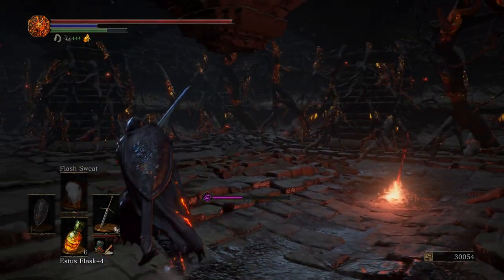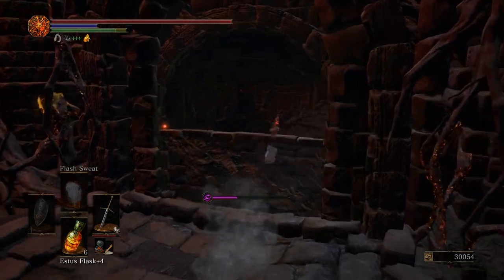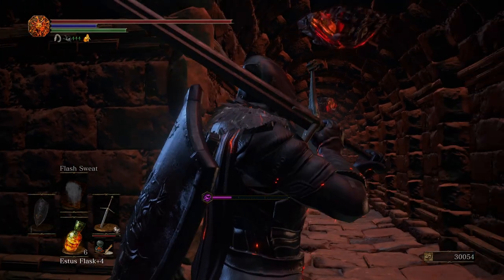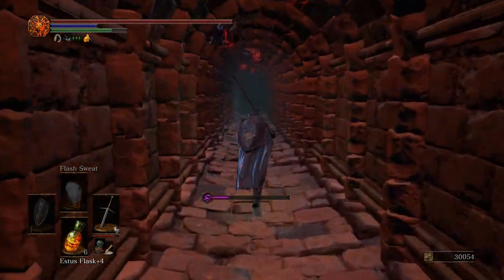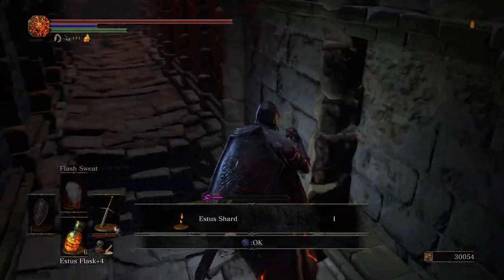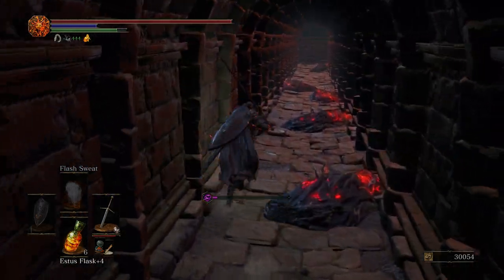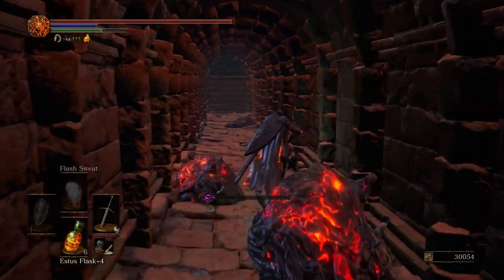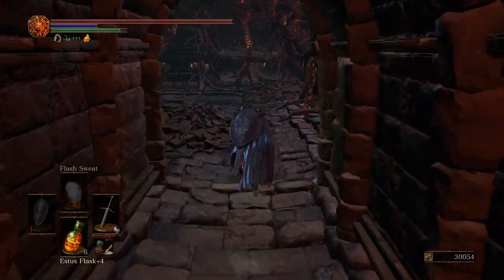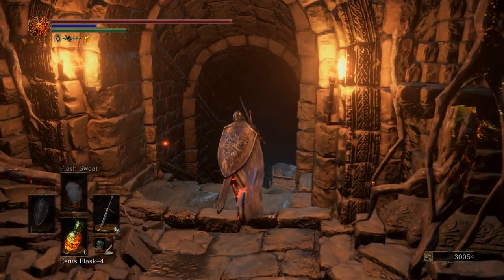We'll come back out here where the Bonfire is, and we're going to come over here — this is an Illusory Wall, we're going to roll into it. And then up at the top we have a ton of Lava Blobs, so we're just going to run straight through here. Don't walk, just run. Get ourselves an Estus Shard. This is where you could have jumped over to if you wanted to. We'll get over here regardless — plus there's a Bonfire over here.